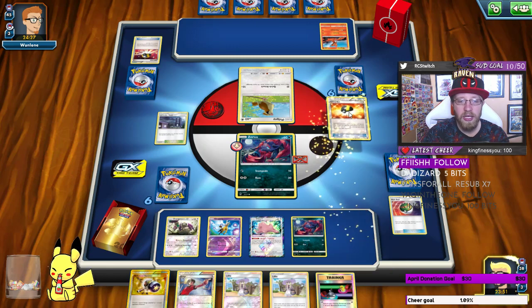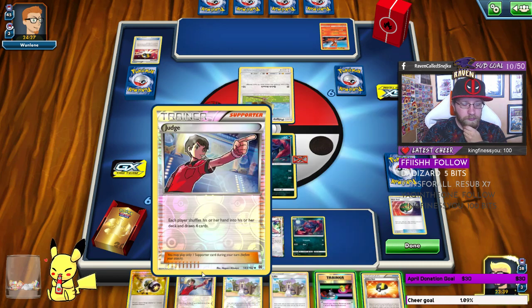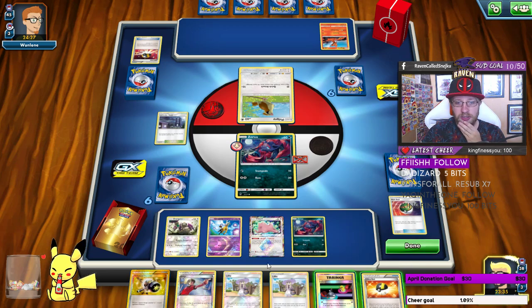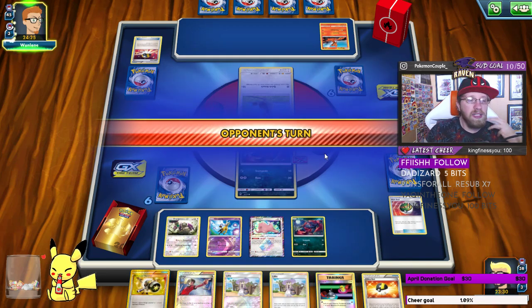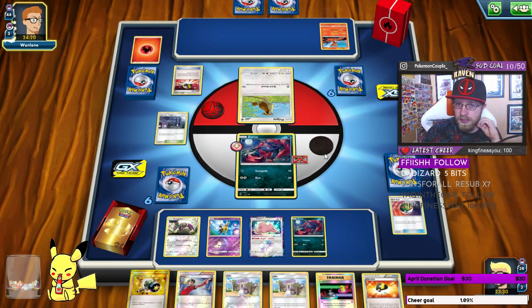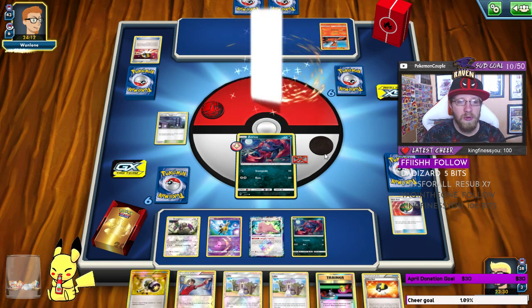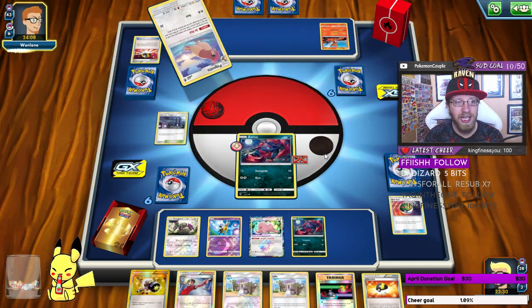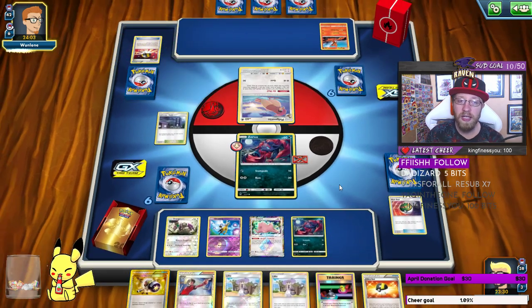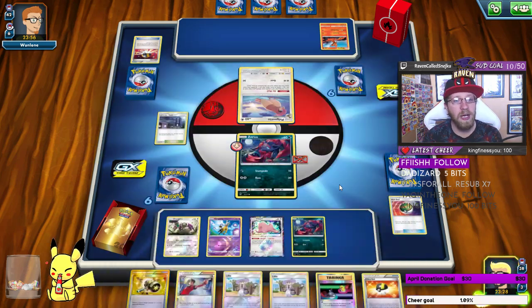One really important thing: if you're playing Ditto and Grimer, before you play Alolan Muk, evolve Ditto first. If you don't, Ditto becomes useless — you won't be able to evolve it into anything. I've made that mistake a few times. Now, he has Charmeleon and two energy — that's a good hand for me, so I don't want to get rid of his hand just yet.